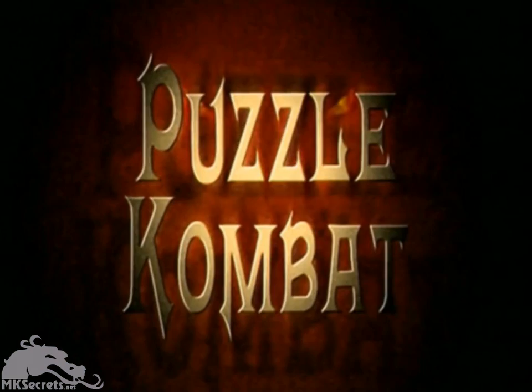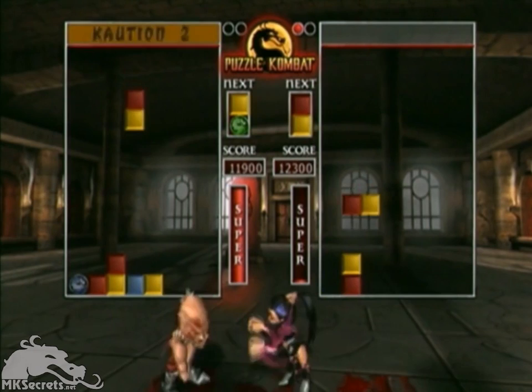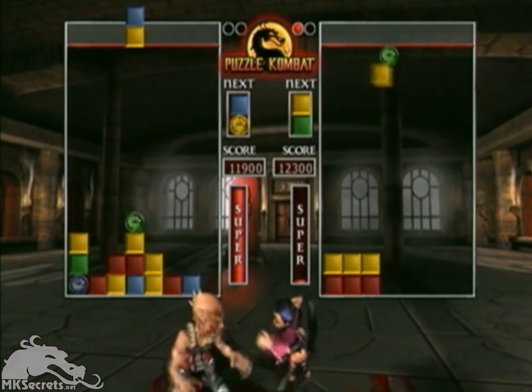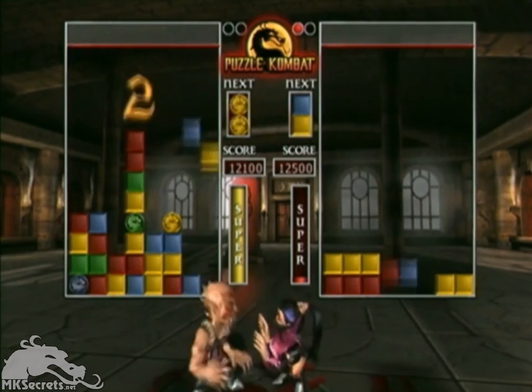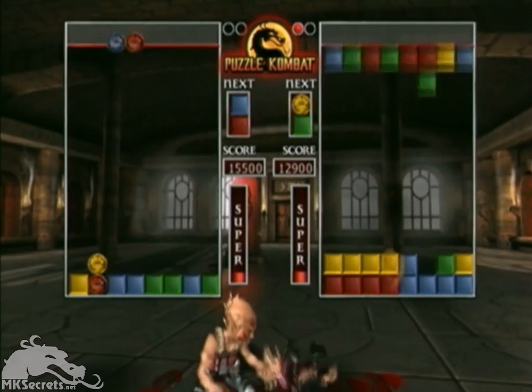Puzzle Kombat can be thought of as a combination of a color matching game and Mortal Kombat. The object of the game is to match as many same-colored pieces on your board and eliminate them with a matching breaker piece. Doing so dumps those pieces onto your opponent's puzzle, making him deal with them. The more pieces you have to manage, the more full your puzzle gets. The first player to stack pieces to the top of their puzzle loses. With the additional rules we've thrown in, it really gets interesting.